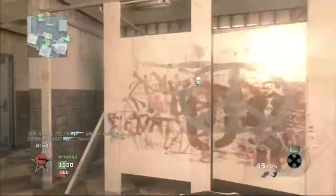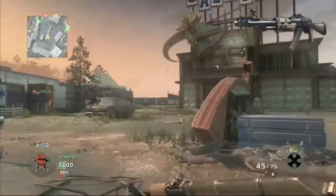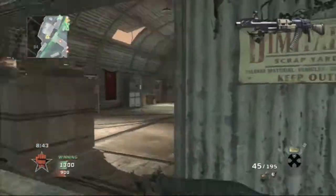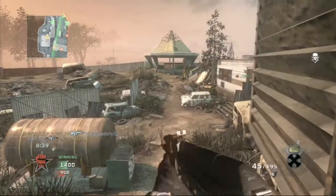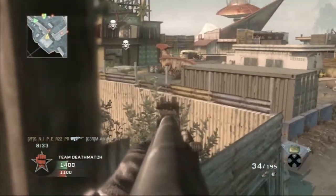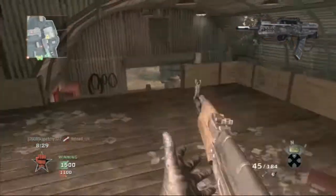The next one I'm excited about is the AN-94. This gun is extremely exciting because you can feather the trigger — stop, shoot, stop, shoot — and you'll get a faster rate of fire on every second shot. Really cool. Then you have the SIG 556 and the Type 25. The Type 25 is basically just a full-auto version of the Type 95.